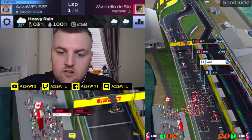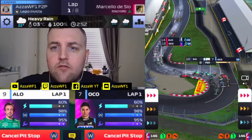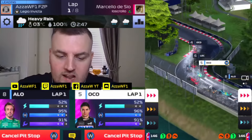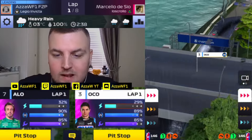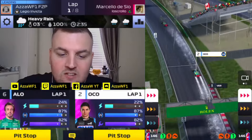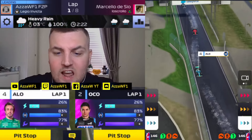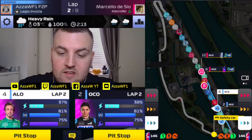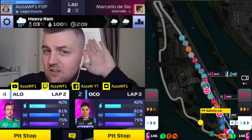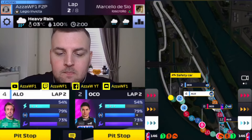Starting P9 and P11 in Montreal. Esteban Ocon is moving himself up to P5 and is on the back of Lewis Hamilton, goes to the inside and takes him. Ocon goes past Max Verstappen into P2, then hunts down Fernando Alonso. There's a safety car — Max Verstappen has crashed and is out of the Canadian Grand Prix. We're not going to pit at this stage because we've only just started on lap one. The rival doesn't pit either.